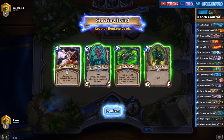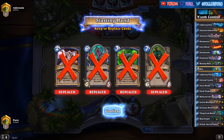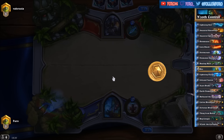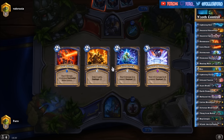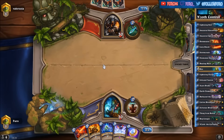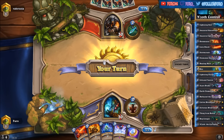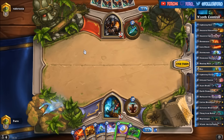Going against the Hunter here, so we definitely need some destruction early on. The deck is more of a control deck, so you need your time and you will win in the late game. We're running 2 Lightning Storms, 2 Elemental Destructions, cards like the Stormcrack, the Lava Shock, and of course the Halazeel to get life back.